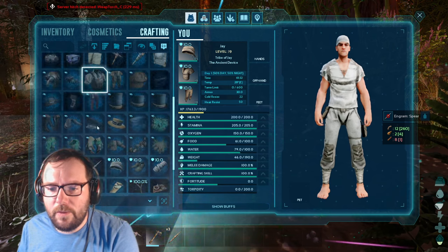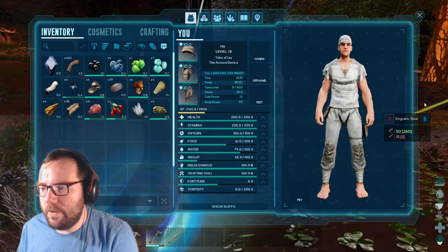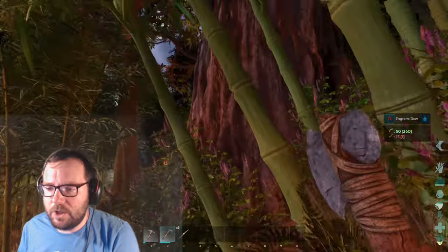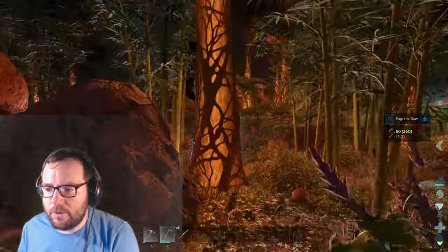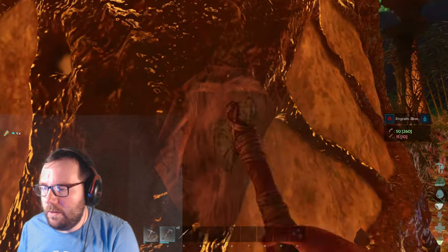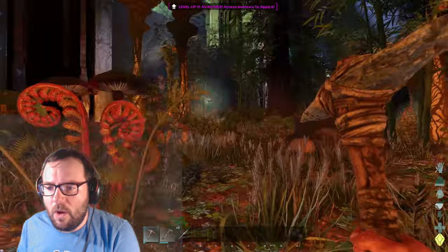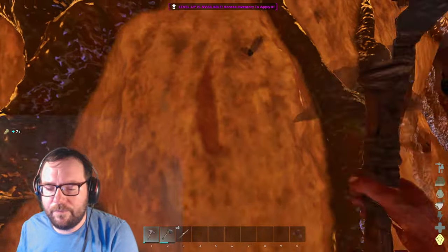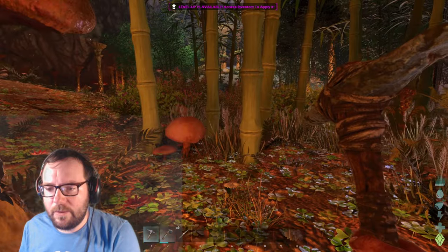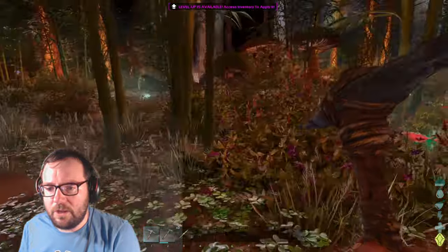We probably need a bit more wood to make the bow. We've got all the fiber in the world. Can I harvest this tree? No, it's just there for show. Can I harvest this tree? Yes I can — awesome. There we go, we can at least make a bow. We've literally got all the fiber in the world. Let's get some more thatch and some more flint and then we'll be all set to go. The pick's about to break.